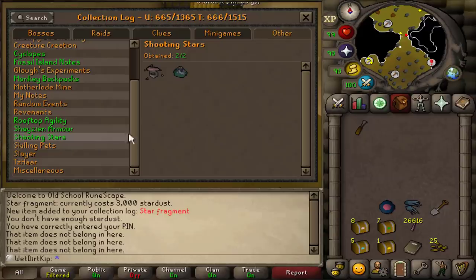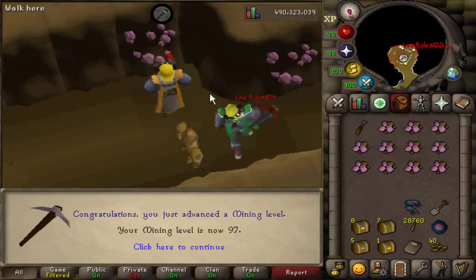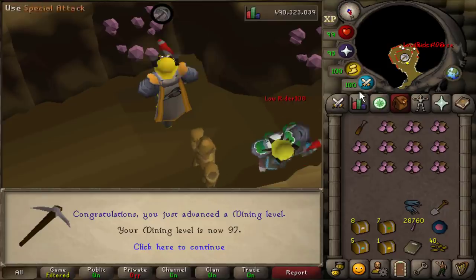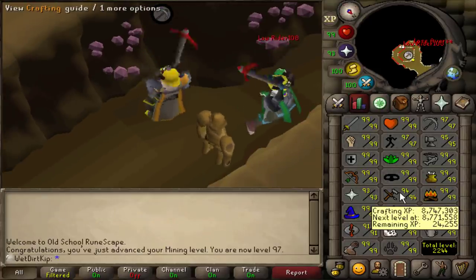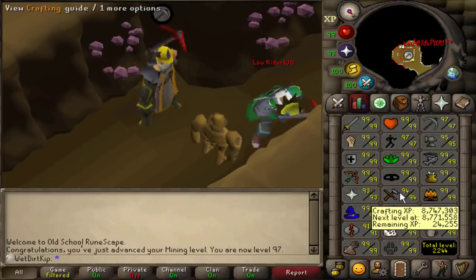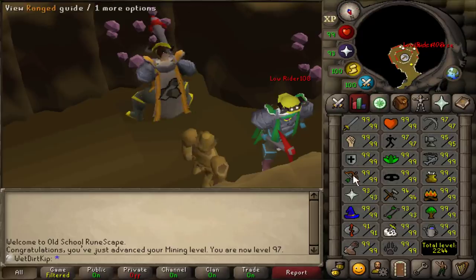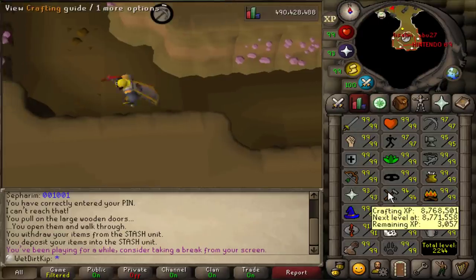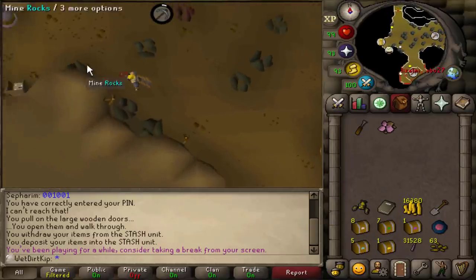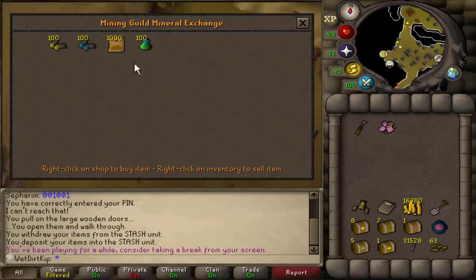The section in the collection log is green now - I always love seeing the green. And there's a Mining level - 97 Mining! We are like six hours away from the next Crafting level, so I think I want to get that level before we wrap up the video. Wait - I'm 3k XP away, so I could probably just exchange these minerals to get a bag full of gems, then chisel the gems and get the Crafting level that way.